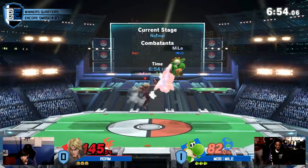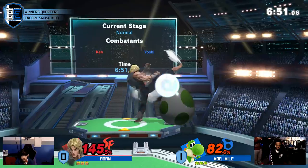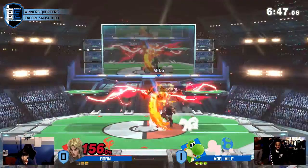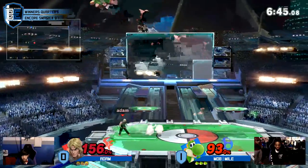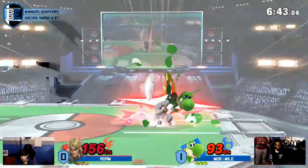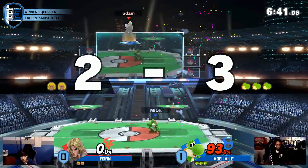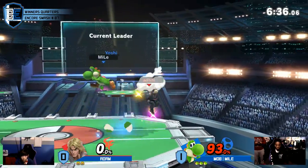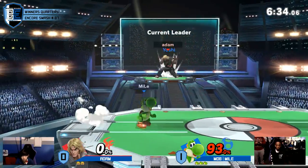75% — that means at this point it wouldn't be able to go. Egg is looking kind of worrying. He just barely lives that. He cannot survive another one of those, but a good up air out of shield. That move is actually great when your opponent's behind you, because Yoshi's up air hits behind him.